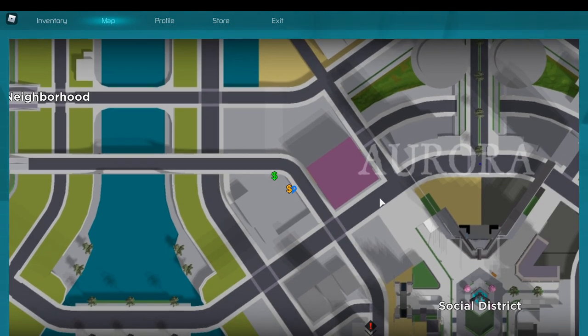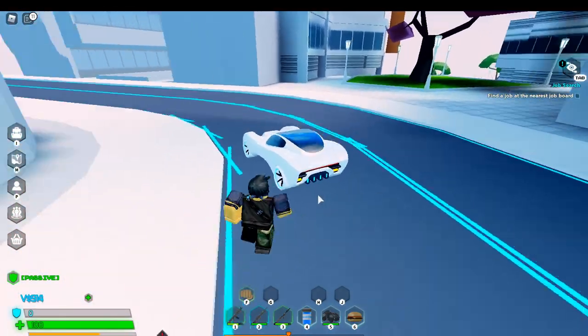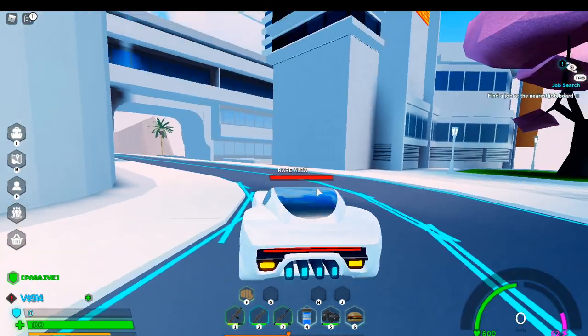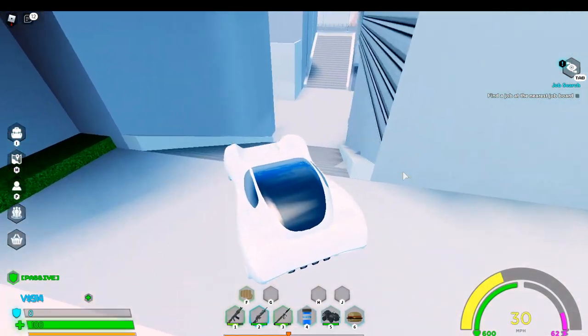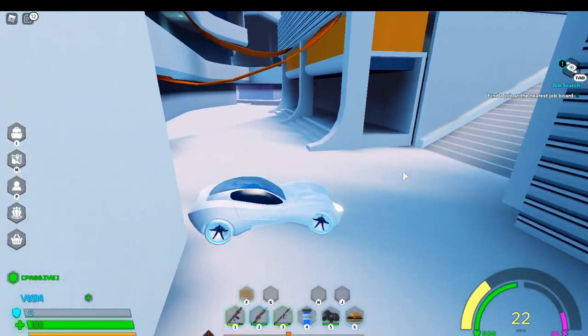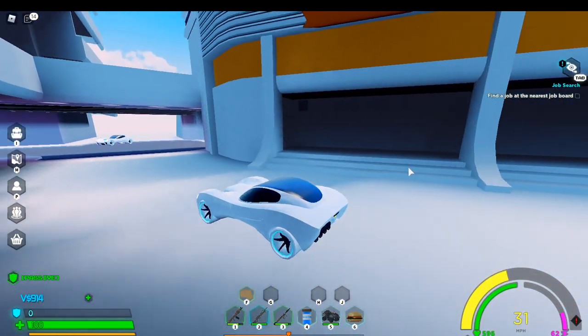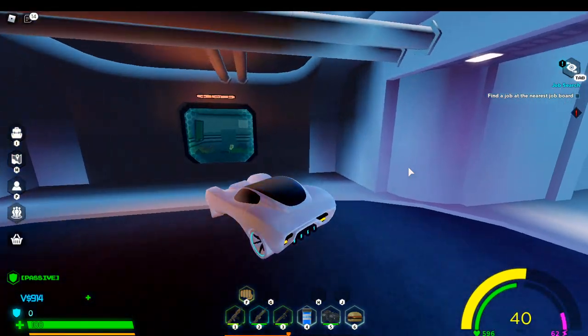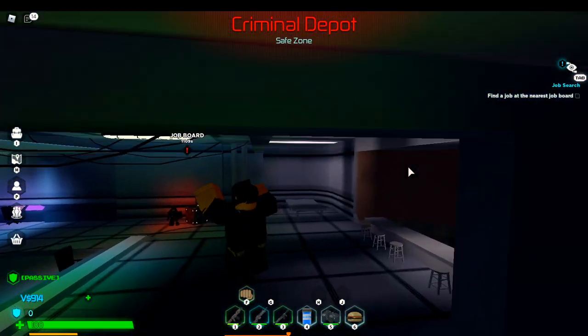It might seem like you're right there but it's not there. You have to go down here, take a right, then another right, and you pop right over here. This is the criminal depot — it's a safe zone in the city. If you die in the city, this is where you'll spawn.